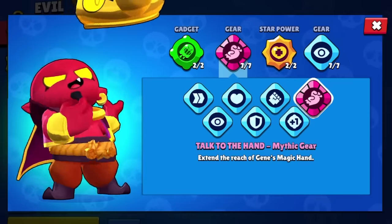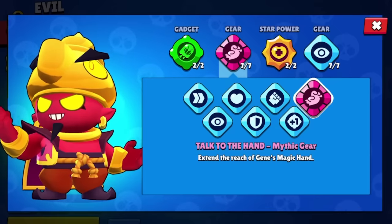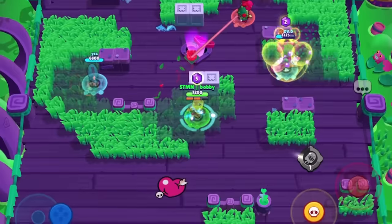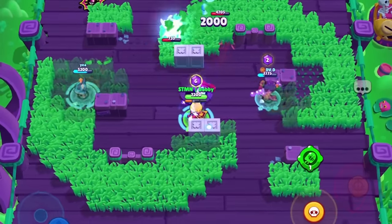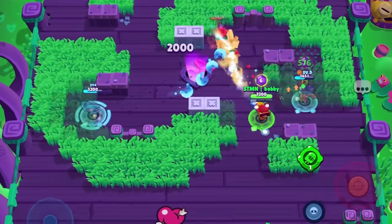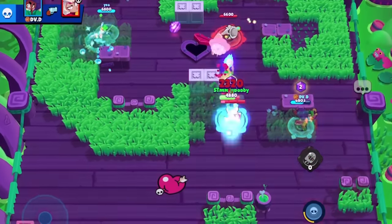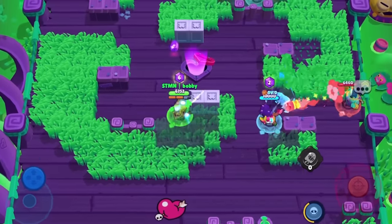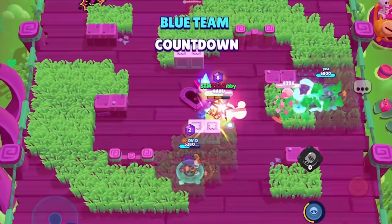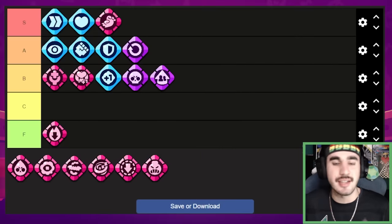Next up we have Gene's talk to the hand, and if you're a Gene player you understand that you need this gear. Sometimes you can have speed, vision, shield, or health on Gene, but you need this gear if you want to properly play Gene. It adds like two tiles of extra pull range — that's insane — and it completely changes the way you can go for your pull. If you're a Gene player you 100% need this. This is going straight into the S tier as one of the best mythic gears in the game.